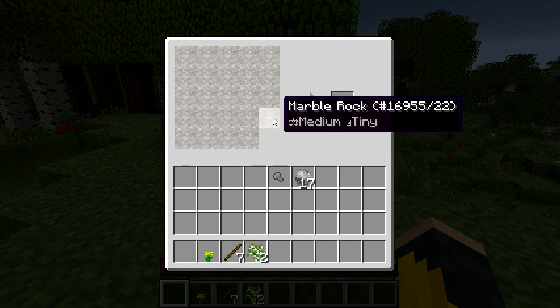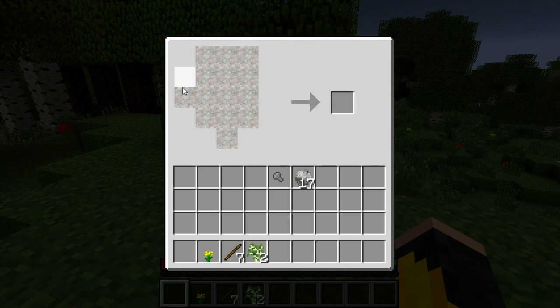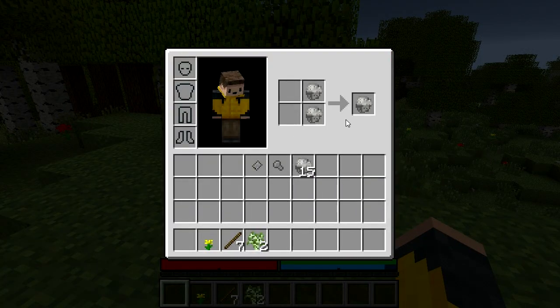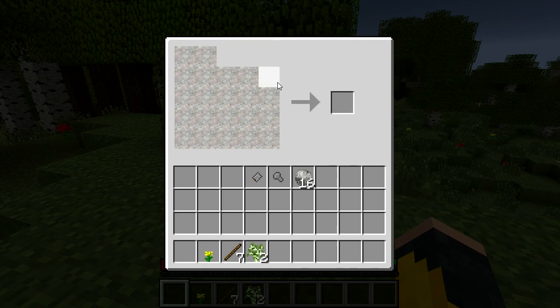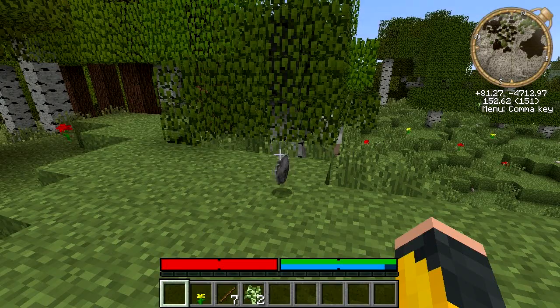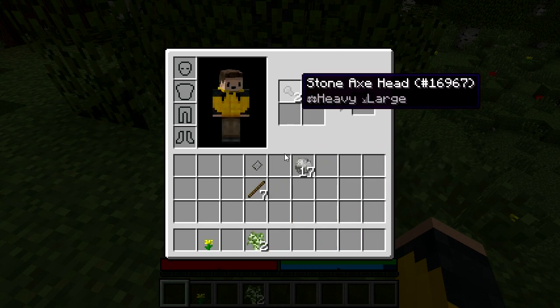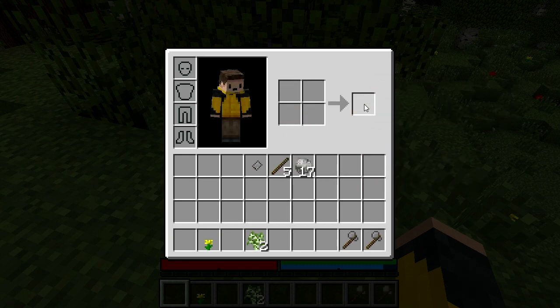That produces the axe head. There are other tools we'll need — for instance, this shape will make a shovel head. Because axes get used up pretty fast, I'm going to make a couple of them — two is good for now. To actually assemble the tool, put the axe head at the top and a stick underneath, and that makes your stone axe. I'll make two of them.